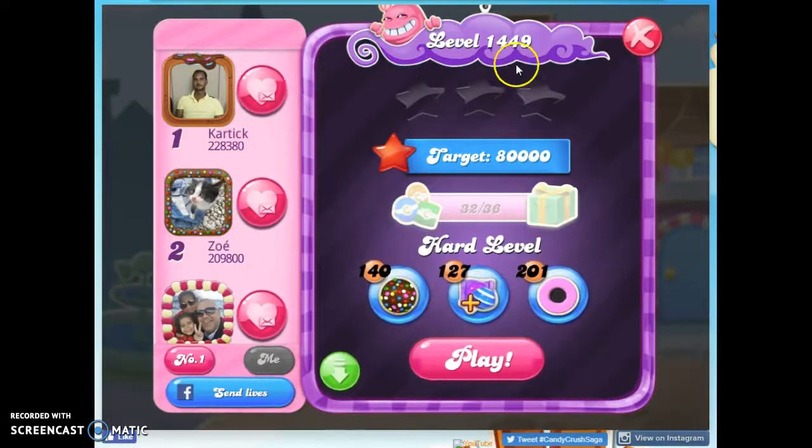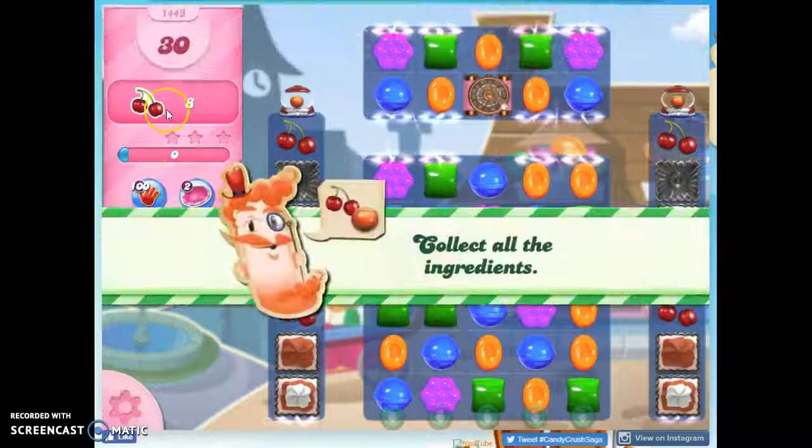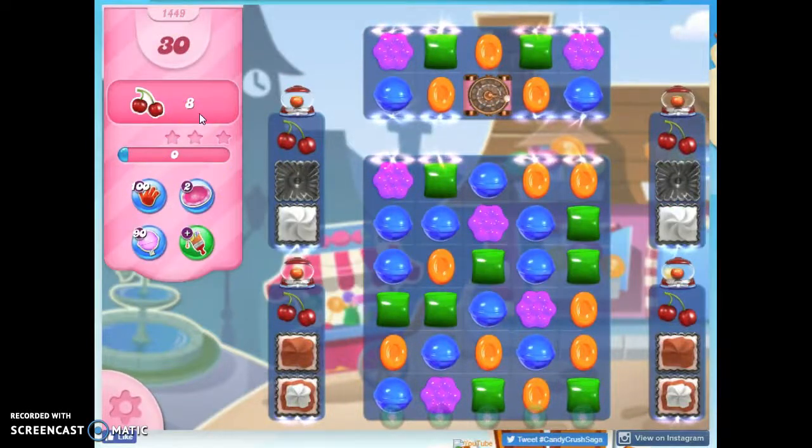Hi friends, this is Susie, your Candy Crush Guru, here to help you solve puzzle level 1449, which is a hard level where we have 30 moves to collect 8 ingredients.